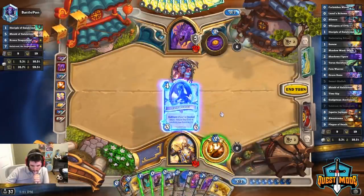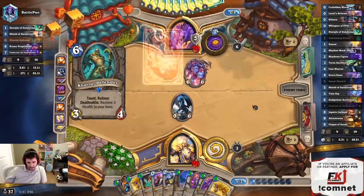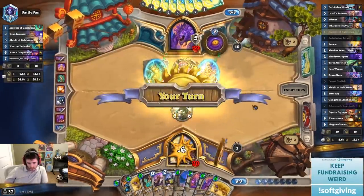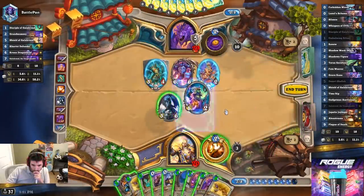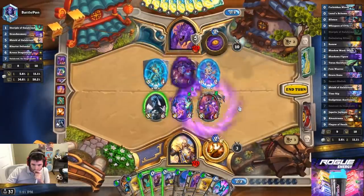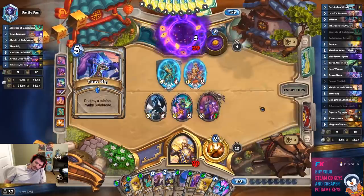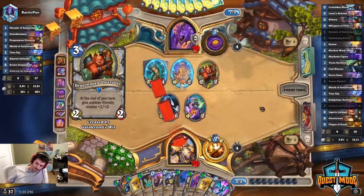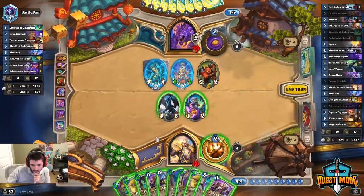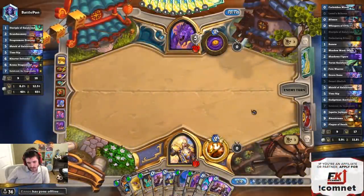We're still taking the Gadgetzan to 10 mana. I'll hold it. Mommy needs five invokes. He's doing a good job of finding ways to get chip damage in, which is just annoying. I think I'm just clearing this, unfortunately. I'm not super thrilled about clearing that, but it seems like the best play — it seems better than playing Galakrond.